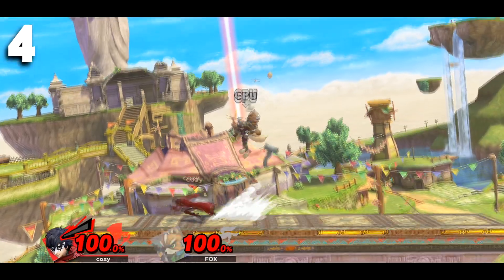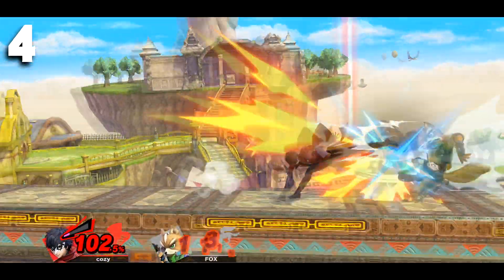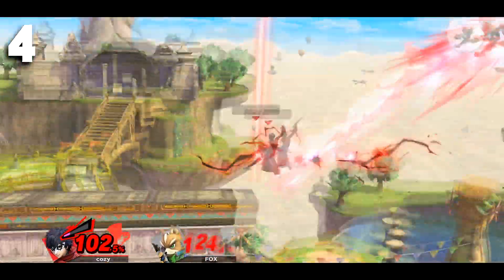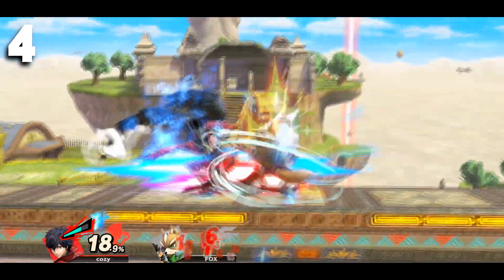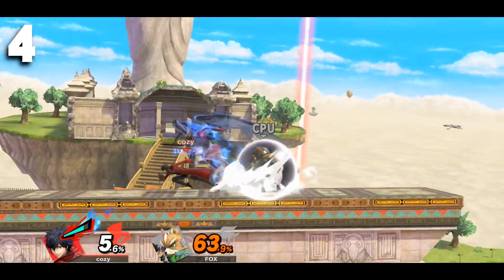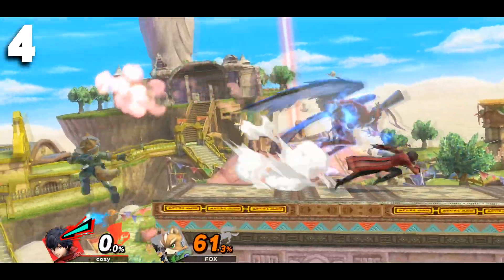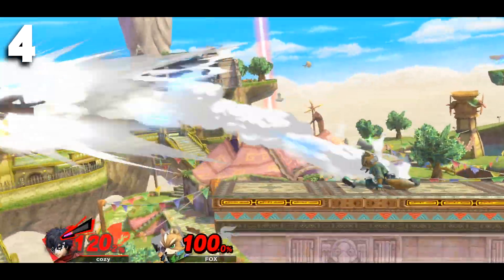Number four: laggy moves. Although risky, you can at times throw out a move that's a bit laggy — like a counter, dash attack, or smash attack — at a distance from the opponent. They might try to punish it, but you may be able to act before they make contact with you and punish them instead. I recommend doing this when you're not at kill percent or in any real threat of losing a stock, just in case you do get punished, which will happen occasionally.